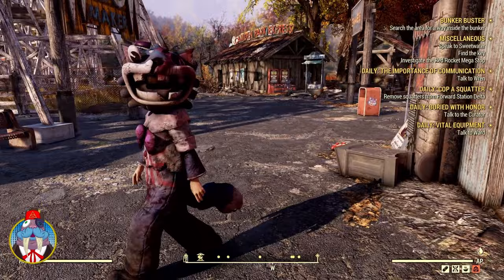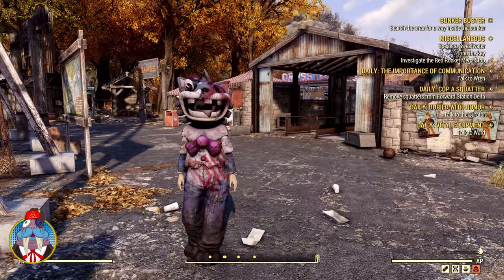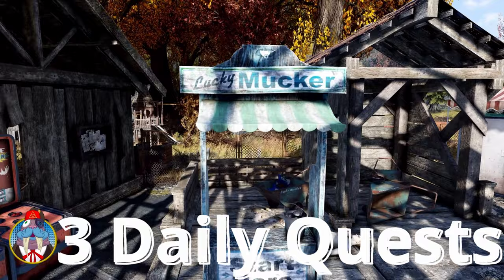If you notice, their costume is a little more than dirty — it has been beaten up and drawn on with the word DIE written across the torso. That thing's had a rough life. Mr. Fuzzy tokens are earned from completing three daily quests: the Dross Toss, Lucky Mucker, and my favorite, the Chow Line.